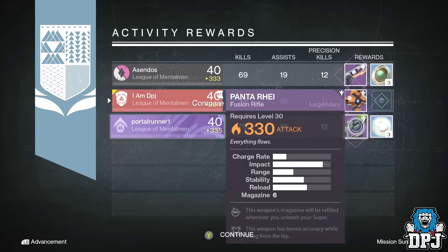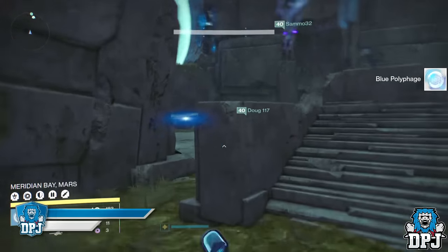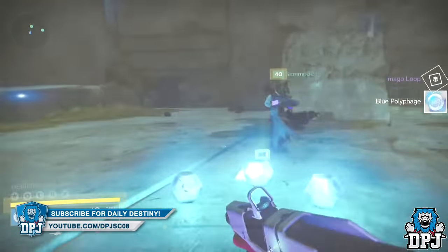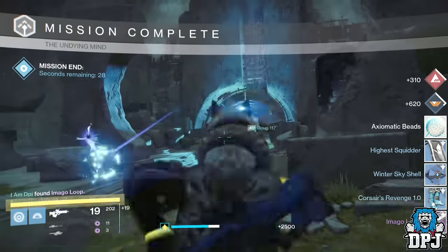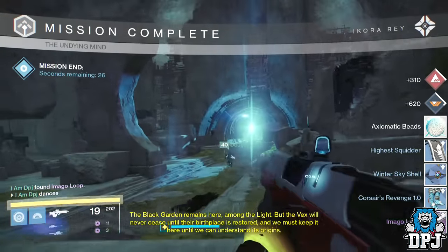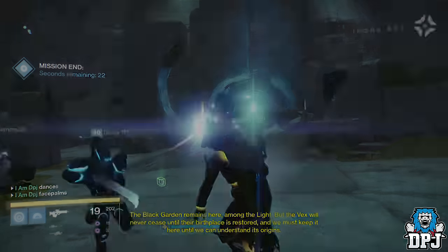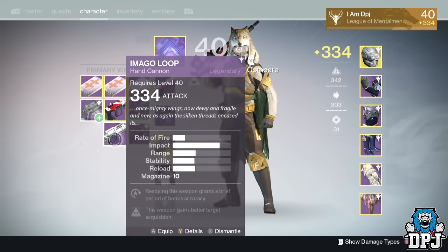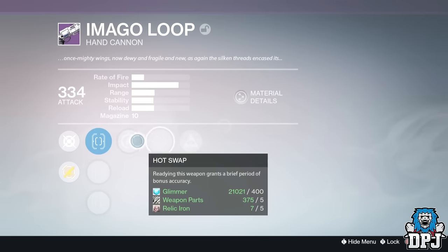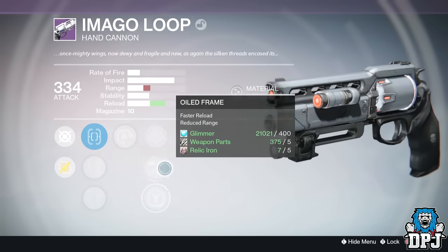But on my first run on my Hunter, killing the boss within the Undying Mind, I actually got the Imago Loop — my first time ever getting this weapon. The perks were Hot Swap, Hand Loaded, and Hidden Hand, which makes it a half decent roll for PvP. I know most people want it to drop with that Fate of All Fools perk, but I'm just happy I finally got it. If you have a decent version of the Imago Loop, let me know what it is down in the comments.